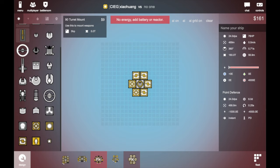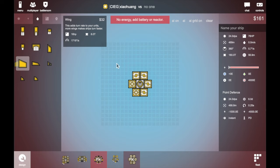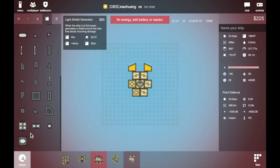Then put a point defense — a small one. The huge one costs so much energy, we can't handle it. It's causing so much energy. Then just add wings and make it look better. Where's the shield? PD can actually take a big shield on it, because it's always going to be handling missile stuff — annoying.